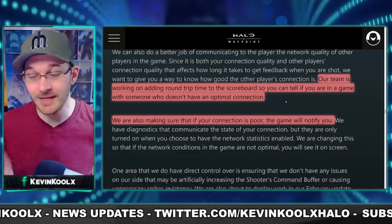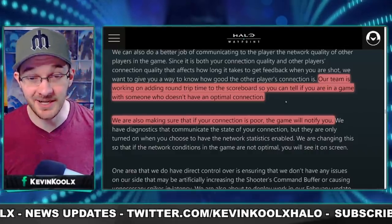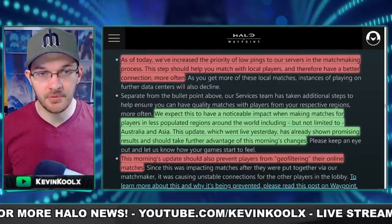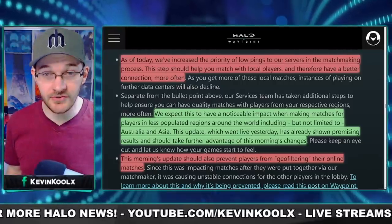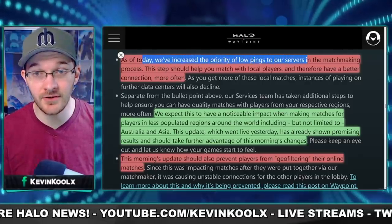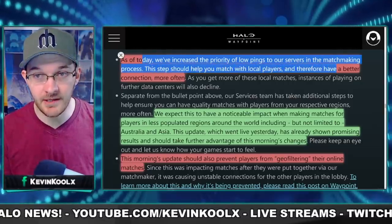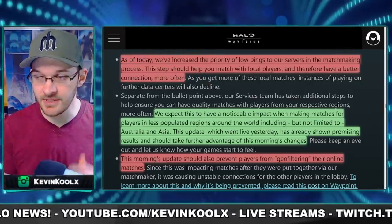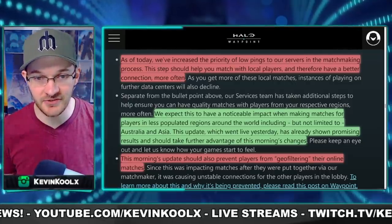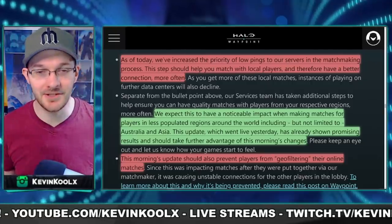So if you see someone with a red bar ping or really high number, you'll understand why you're getting shot around corners. There's an update that went on 343's side: as of today, they have increased the priority of low pings in their servers and matchmaking process. This step should help match you with local players and therefore have a better connection more often. Ping is king when it comes to casual multiplayer shooters — get me in the lobby with everyone nearby and we'll have a good time.